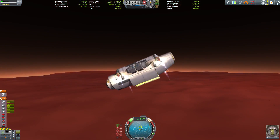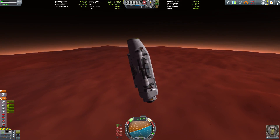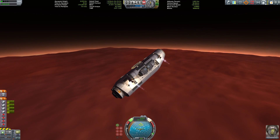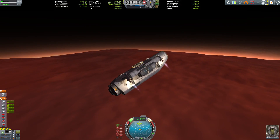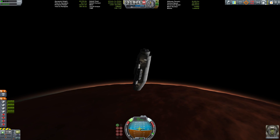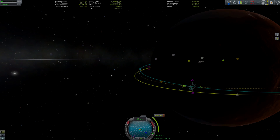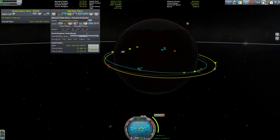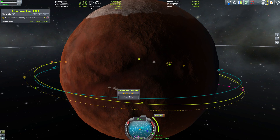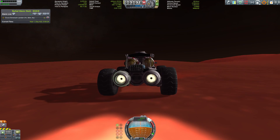Heading back to the Duna Dervish — after dropping the rover we lost about three tons of weight and the ship became unstable. I have to watch my throttle carefully; if the thrust-to-weight ratio goes above about 1.5 I'm in trouble. I managed to get an encounter with the mothership and set a reminder.